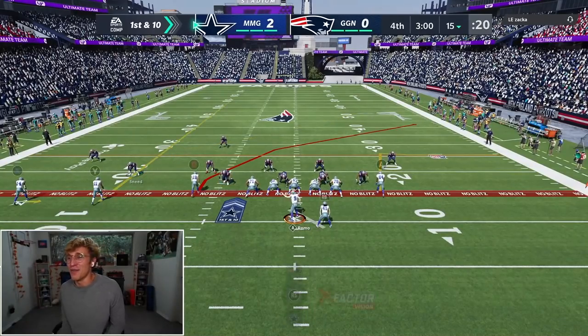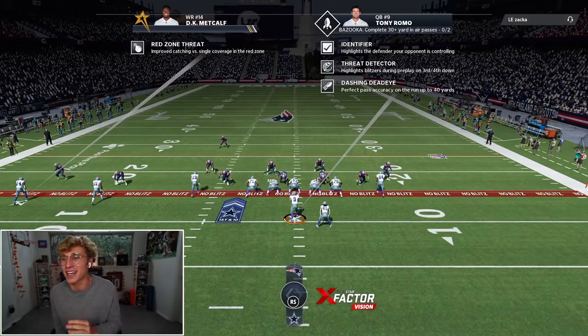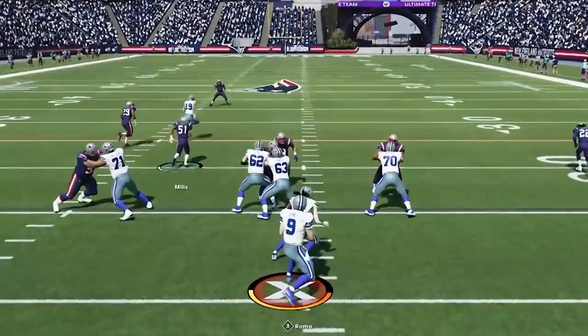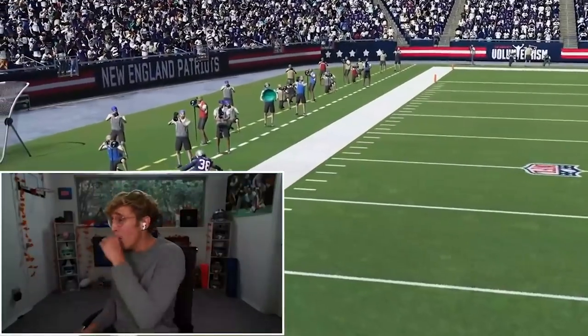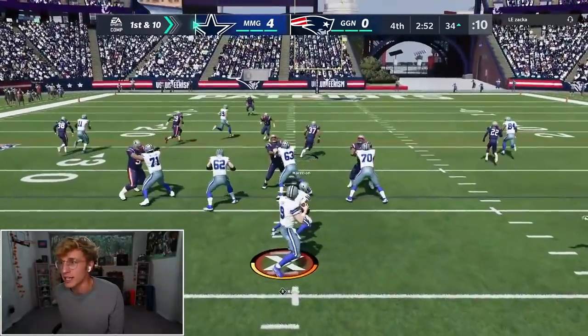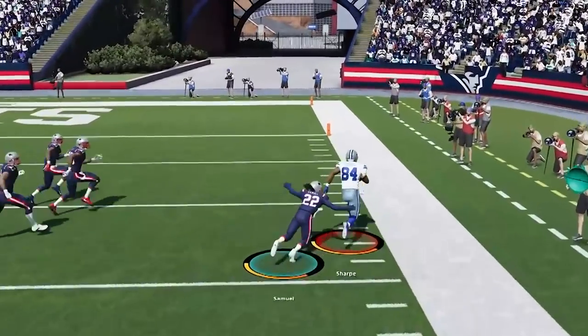Let's see if Romo can hit him deep. Threat Detector — on third and fourth down I can see blitzers. That is sick. I'm really excited to use that. Does Romo have the arm? Oh my God, he does! Shannon Sharp with a brick on that route. What a start for Romo.